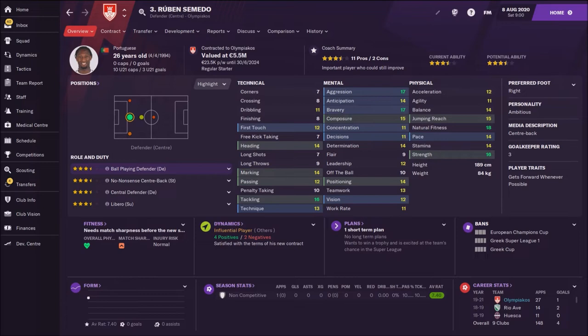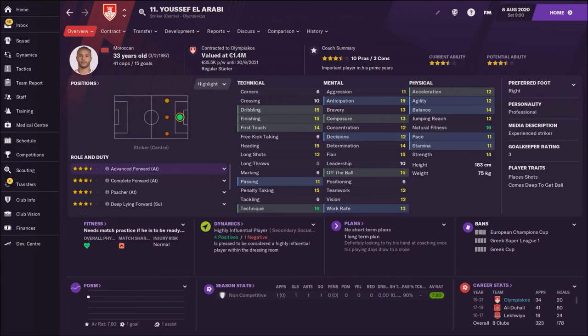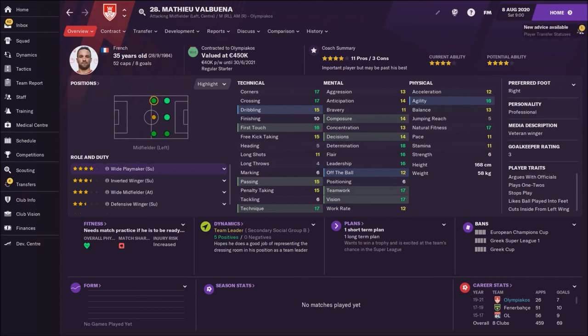Semedo is fantastic in the air, very strong, with awesome natural fitness. Next is Kostas Fortunis — in real life many injuries destroyed his career, but he is still an awesome player with great technique, great first touch, and great dribbling. Then we have El Arabi — he's 33 and that's the biggest problem, but still the best striker at Olympiakos. Next is Rafinha, 34 years old wing back — fantastic, but his age is a problem. His current ability is 135.